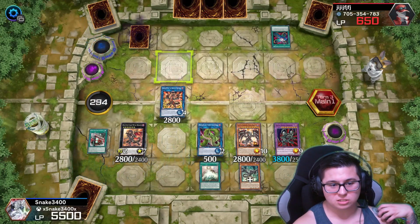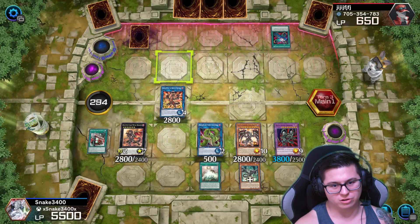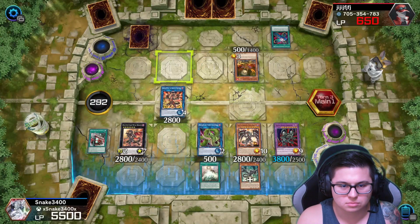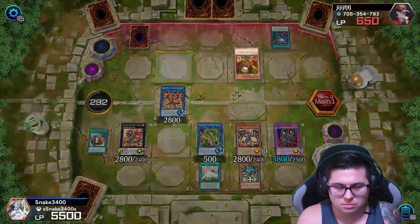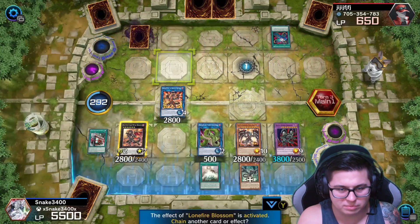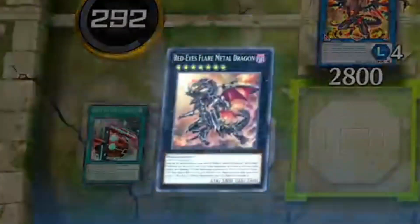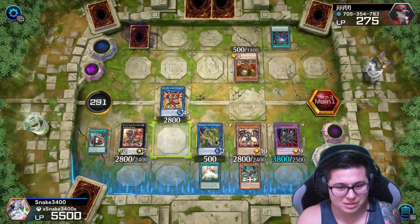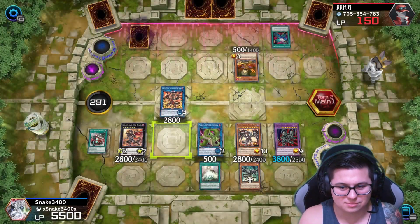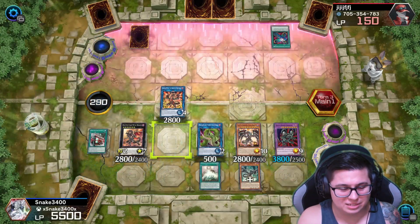He can only do so much because our Red Eyes Flare Metal Dragon — you got two more effects that you can use, buddy, or you're gone. Black Skull Dragon. Oh yeah, I know that card — it can special summon the little bamboo people. Okay, you got one more in you. Don't do it. Don't do it. That's it — that's game!